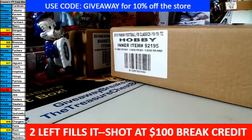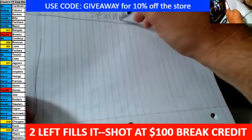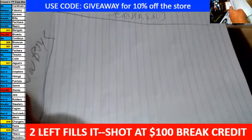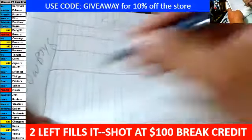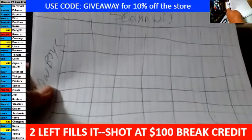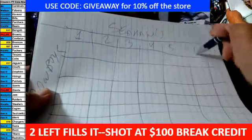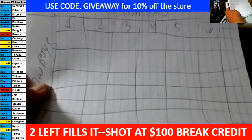I did a random earlier. The Seahawks are on top — if this is the board, the Seahawks are on top. Sorry about the chicken scratch, but it is what it is. I'm doing this on the fly. Seahawks on top, Cowboys on the side. This is the 100 squares. When I do the random, whoever ends up in spot 1 will go here, 2 will go here, 3 will go here, and so on until I get to 100, which will end up in the bottom right. That's how the random will go.